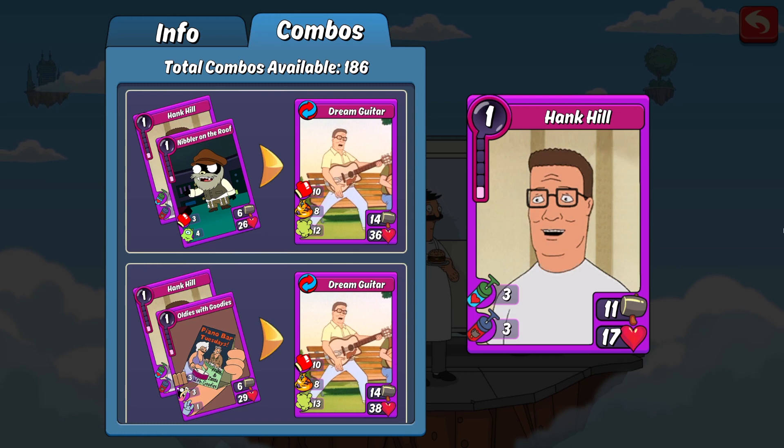As you can see here, Hank at this point in time makes 186 combos, meaning he combos with 186 different cards right now — one of the higher stats in the game, which makes him a really great character. There are way too many combos to go over so I'm not going to touch upon them in this video. Feel free to check them out in-game, or you can visit the Cartoon Battle website for a full list of combos and recipes — I'll have the link for that in the description.